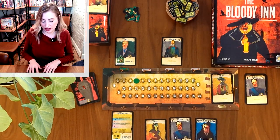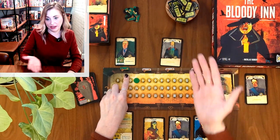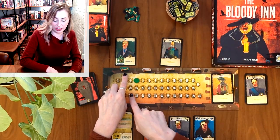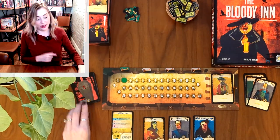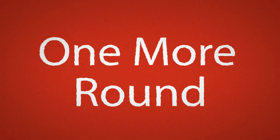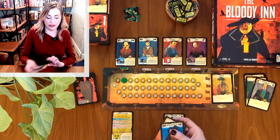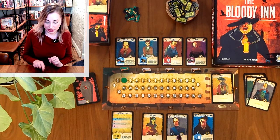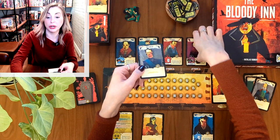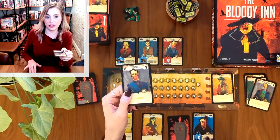Alternatively, if I wanted to bribe the brigadier chief, I use the bribe action on him — but instead of discarding that card, I actually get to keep it. Now I have three accomplices in my hand. The baron stayed the night, the police investigate and find nobody dead, so no problem. The baron gives me a franc, the guests go away, and I've got three accomplices on my payroll. Next round, welcome guests again — let's go ahead and kill somebody.